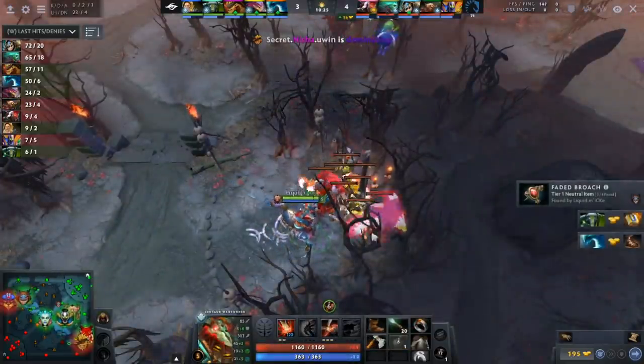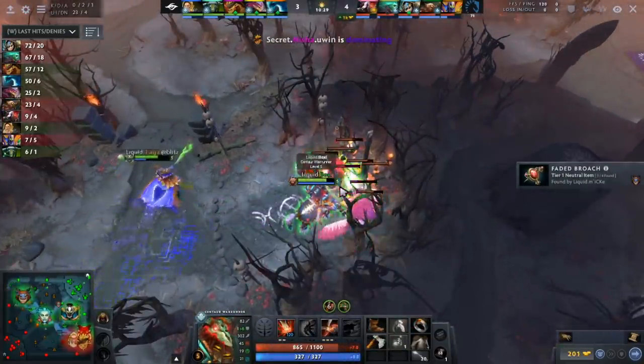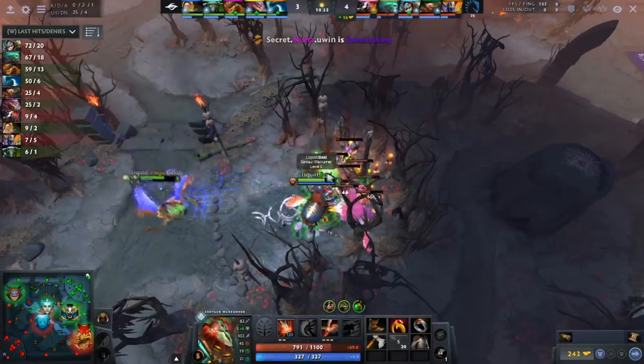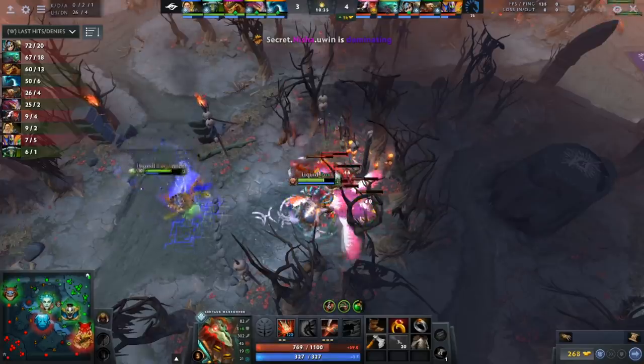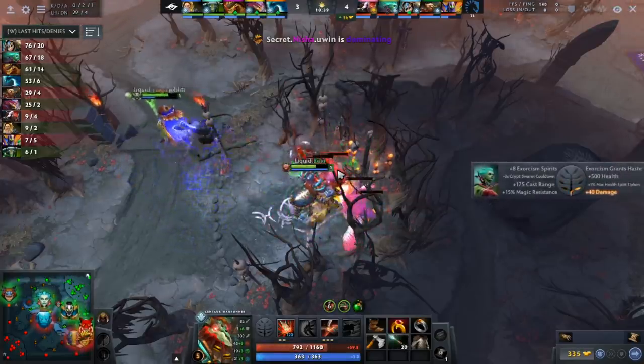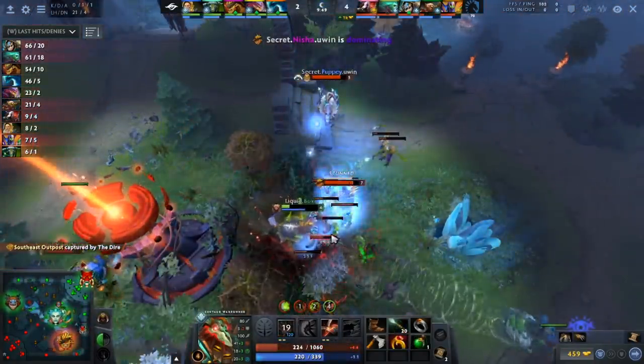If you're an off laner farming the triangle, you're basically playing carry from the off lane, which isn't good. The one exception is when you play behind their tower and the entire enemy team runs at you — that's when you can go farm your triangle, because you're making the safe lane safe by drawing the enemy's attention toward you. But all of this starts with cutting the wave and farming their jungle.